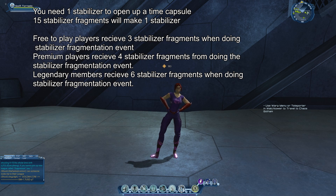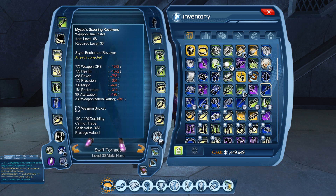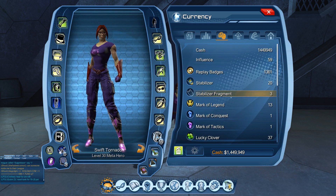I'm going to be explaining what stabilizers are in Deciverse Online. Stabilizers is the currency used to open up time capsules — you need one stabilizer to open a time capsule. You also need 15 stabilizer fragments to make one stabilizer, so once you get 15 stabilizer fragments that gives you one stabilizer.